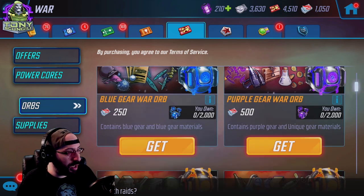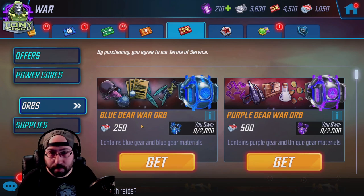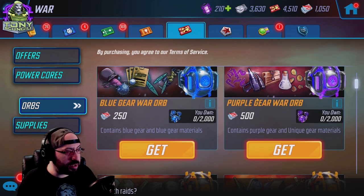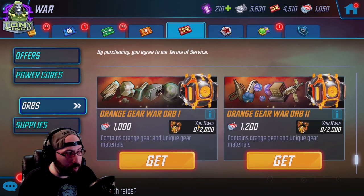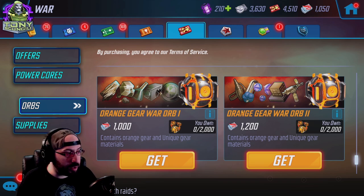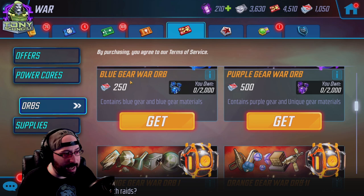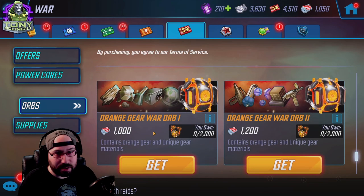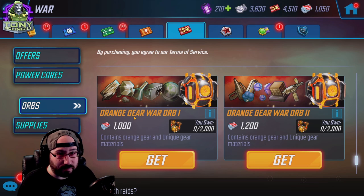As for war orbs, all of these come from completing wars. I would never open a blue gear war orb; I would sometimes open a purple gear one, but you really do want to stick to the orange gear war orb and eventually the orange gear war orb tier two after you hit level cap and start doing end-game content. Purple and orange — that's where you're going to get a good bulk of your purple and orange gear as you progress. I would prioritize orange a little bit more; it's one of the best ways to get them in the game.